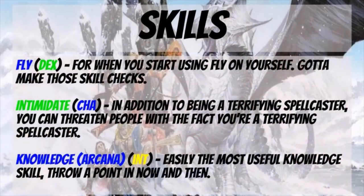One skill you really should think about is Fly. It works from your dexterity, so you're starting off with a bonus here. When you start using Fly on yourself, you'll want to make the skill checks necessary for maneuvering around — though magic carpets and the like may also give you options. Then we have Intimidate, which falls into the same category as Bluff and works from your charisma. In addition to being a terrifying spellcaster, you can actually threaten people without expending any of those valuable magics.